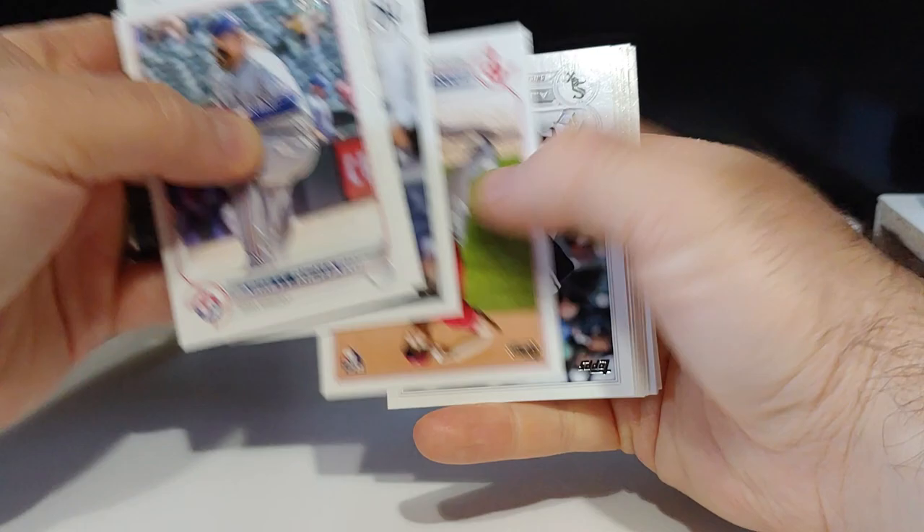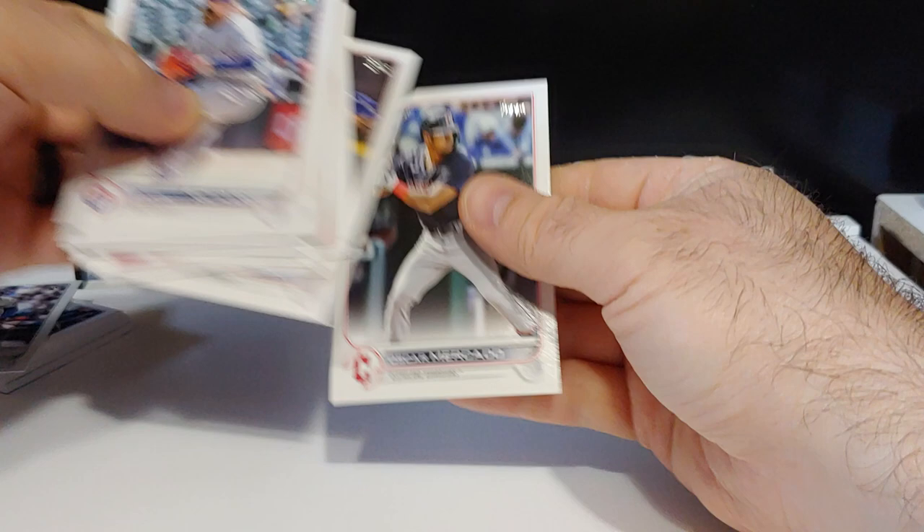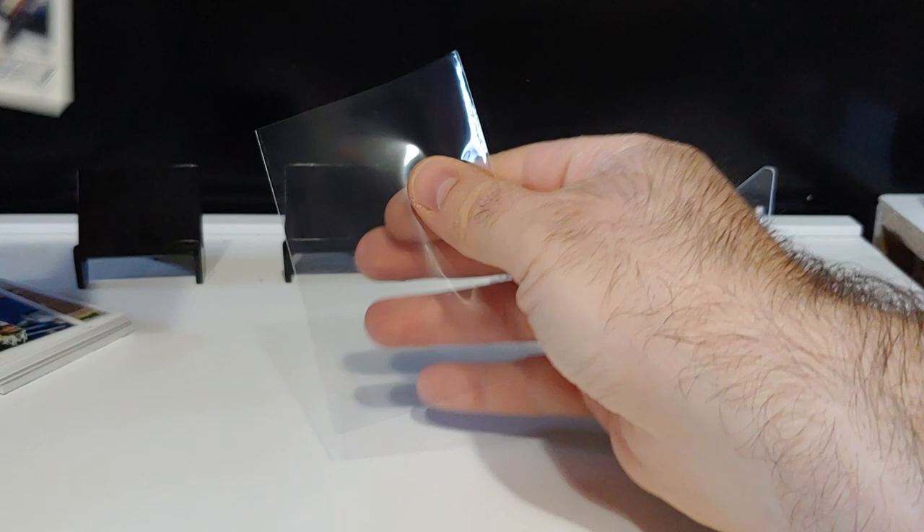Hunter Green rookie debut, Nick Lodolo rookie card, there's a Julio - nice Julio rookie! Get that sleeved up, throw him up on the stage. That's the best card we've seen so far.